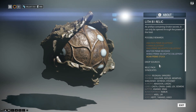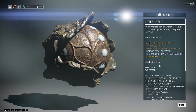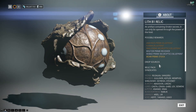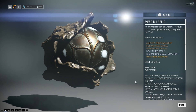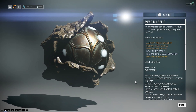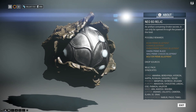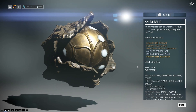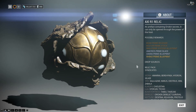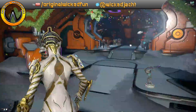They did post the stats for where the Relics come from and how hard they are to get. The Lith B1 Relic comes from Easy Spy Vault 2, with a 12.5% chance of getting it. The Meso M1 looks like it's going to be from Easy Interceptions on Rotation C. Neo B3 Relics look easier to get from Medium Interceptions on Rotation C, or Zabala on Eris Rotation B — both at 12.5%. The Axi R1 chances seem better on Hard Interceptions Rotation B, also with a 12.5% chance of dropping.